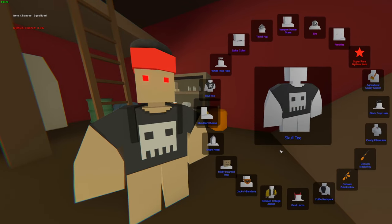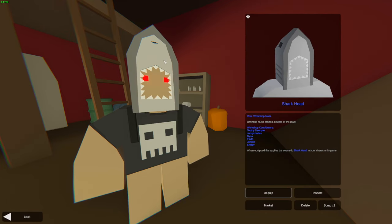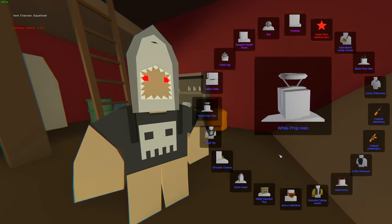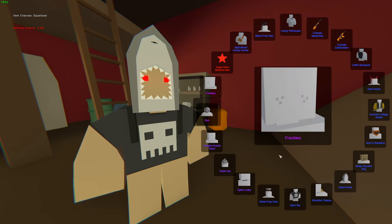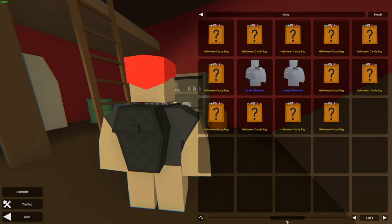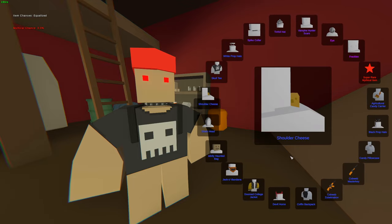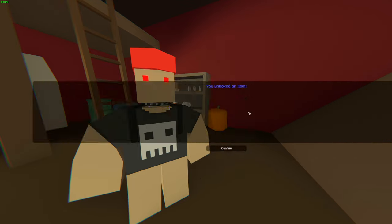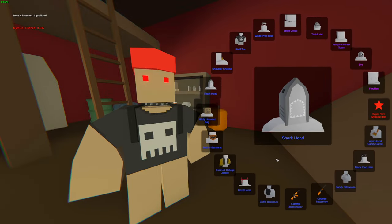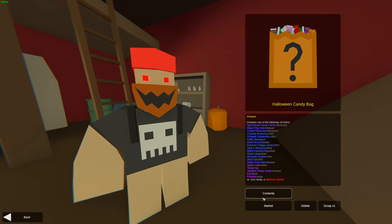All right, we got ourselves something new — we got the Shark Head! I think this is gonna be one of my favorite skins. Okay, that is not what I expected — that looks kind of goofy, but I like it. Yeah, it's kind of weird, but I do like it. We got ourselves a Spike Collar — that looks kind of nice, kind of small but I do like it. We're gonna get ourselves... Mildly Haunted Bag? No actually, we got the Shark Head again — two Shark Heads now. We're gonna get ourselves something new: the Jekyll Bandana. That is a skin that I did want — yeah, that looks kind of nice, I like that.